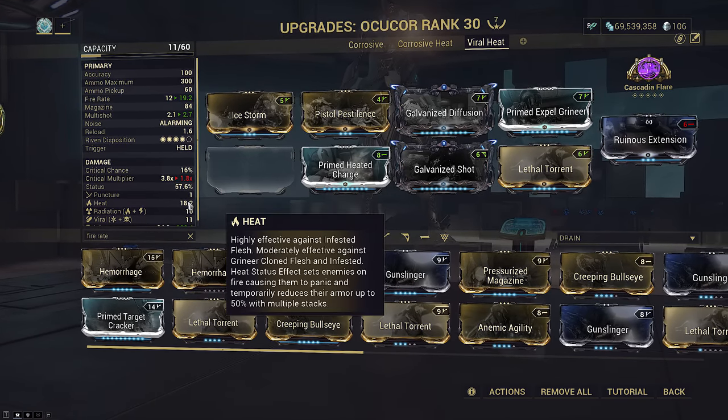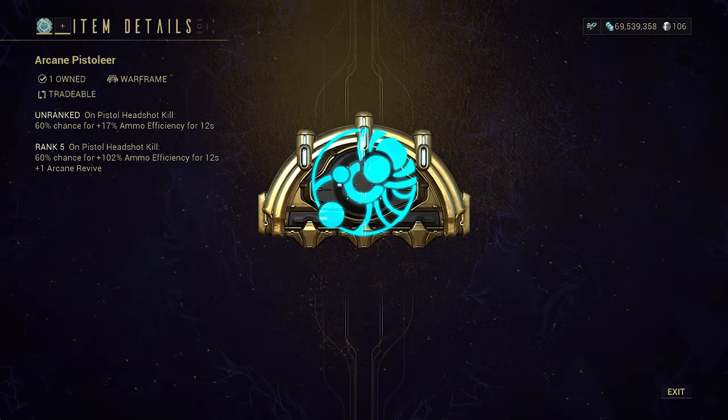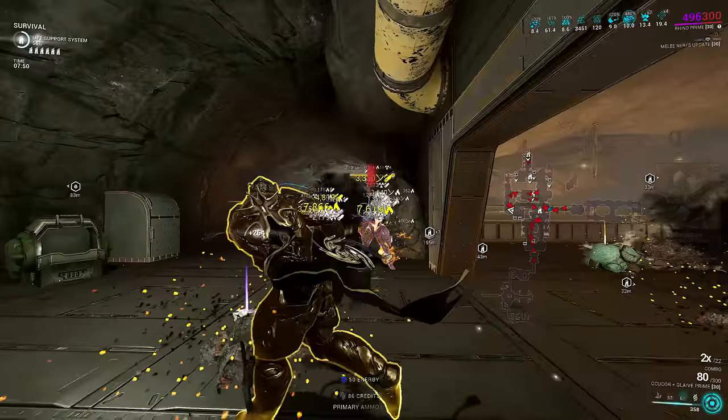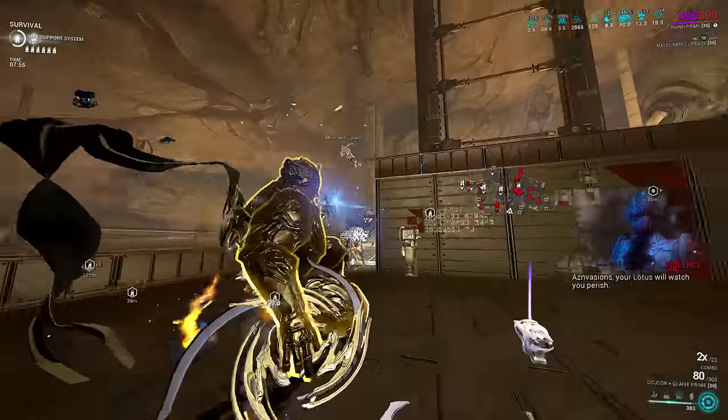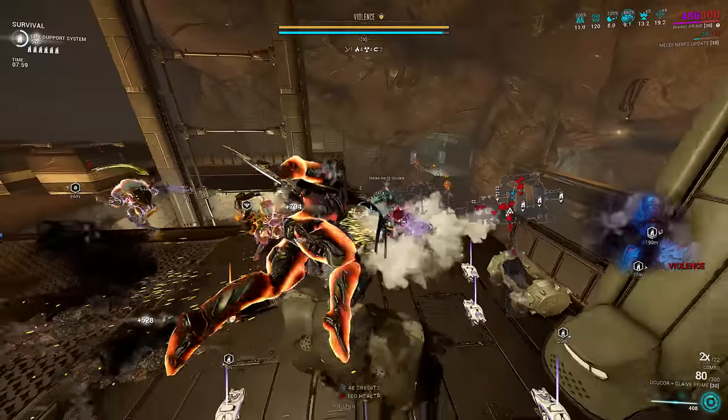Remember that multi-shot double-dips on beam weapons for status builds, meaning Lethal Torrent is giving way more than a simple +60% multi-shot in practice for heat DPS. I had to use Arcane Pistoleer to simulate the magazine refill effect in the showcase, but with that augment it is very easy to maintain a full magazine.